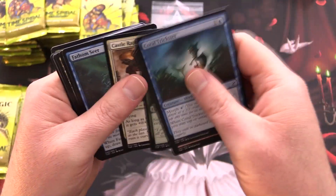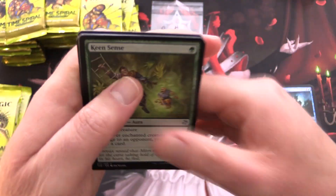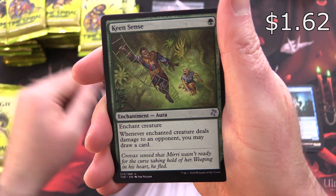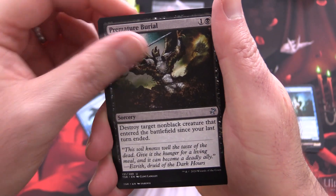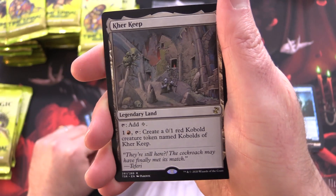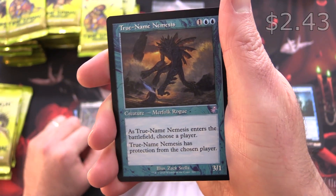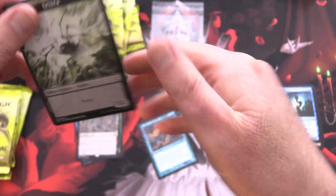Not a lot of value in the common slot, so we'll skip over that. For the uncommons, we have Keen Sense — I think that one's still over a buck — Brine Elemental, Premature Burial, and Kerr Keep with the infamous Kobolds of Kerr Keep. We've got a Retro True Name Nemesis — ding ding ding! We'll put that in a sleeve for you. And a Spider.